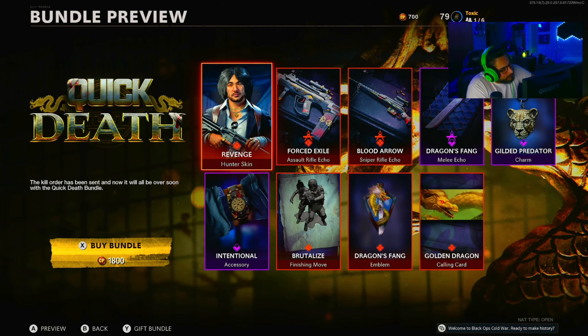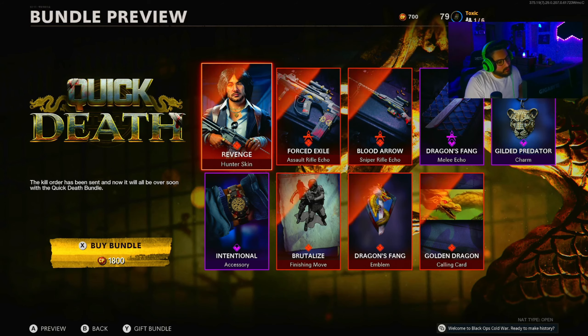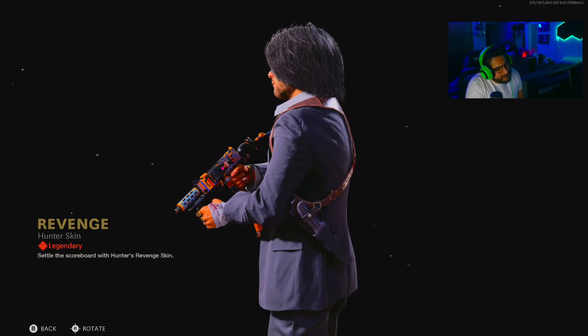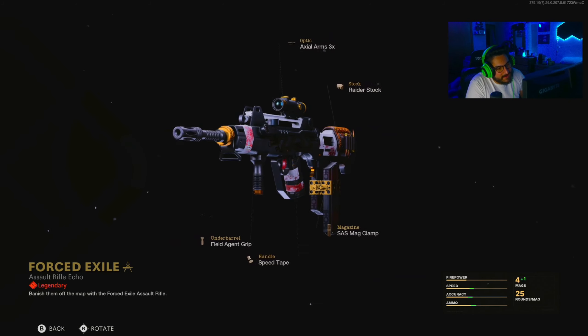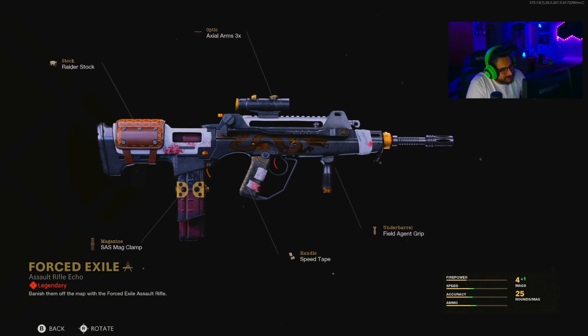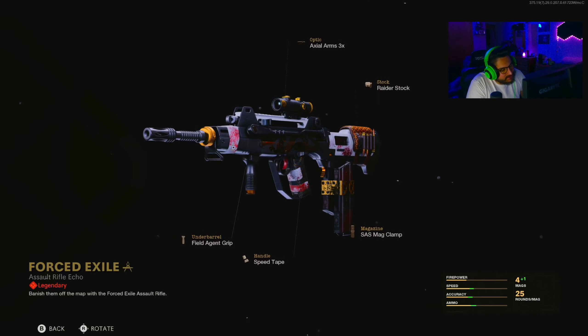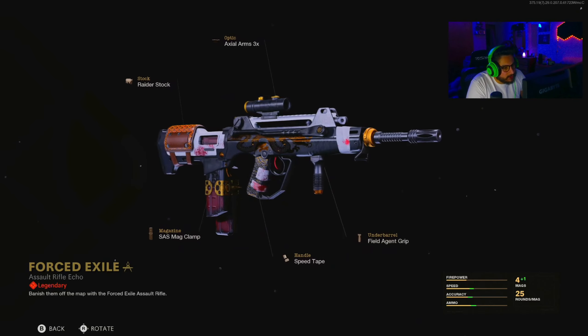Quick Death bundle — the kill order has been sent and now it will all be over soon. This whole bundle I'm strictly buying because of the finishing move. We got the Revenge Hunter skin, that's cool. The Forced Exile FFAR has a dragon theme — it's a pretty cool looking blueprint with the Axel Arms 3x, Raider stock, SAS mag clamp, speed tape, and field agent grip.